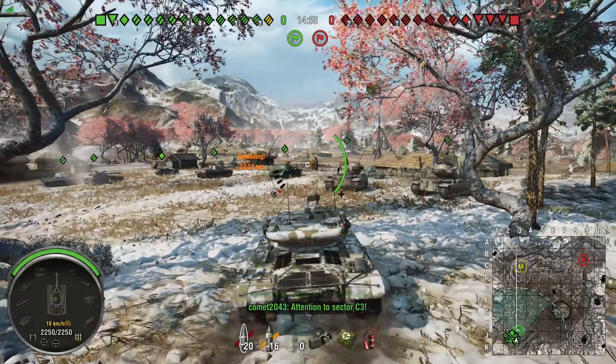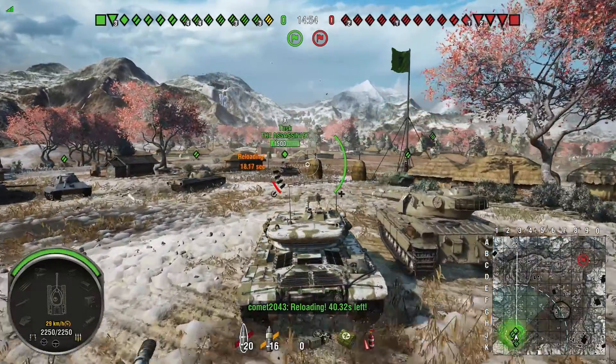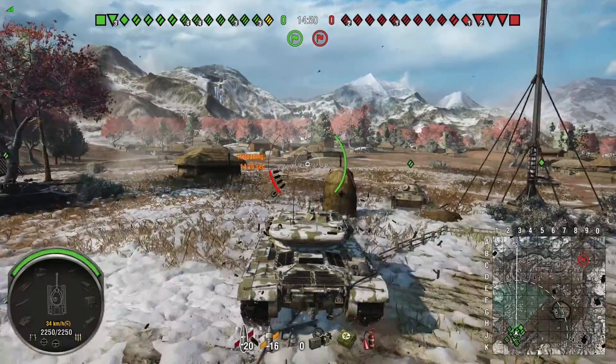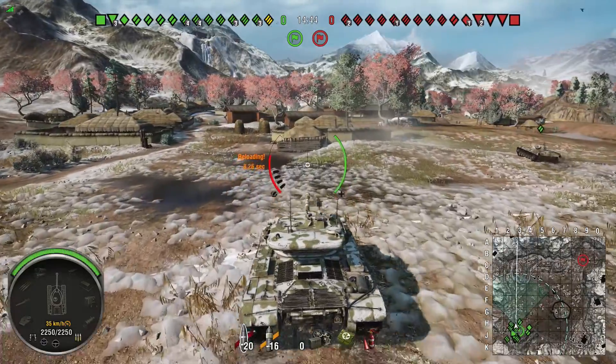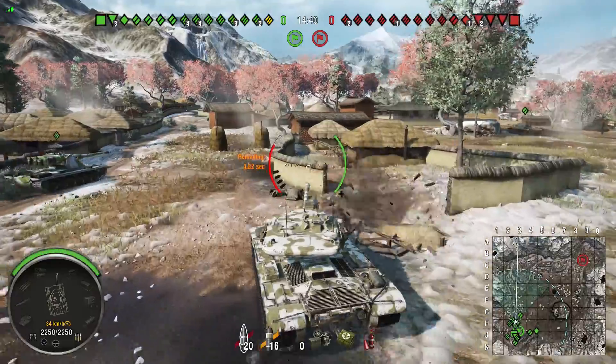Moving on — the turret is not armored very well; it's actually a weak point of the tank. The hull is okay as long as you're angling it, but even then the lower hull is trash. If you get hit in the upper hull, chances are it's going to bounce.